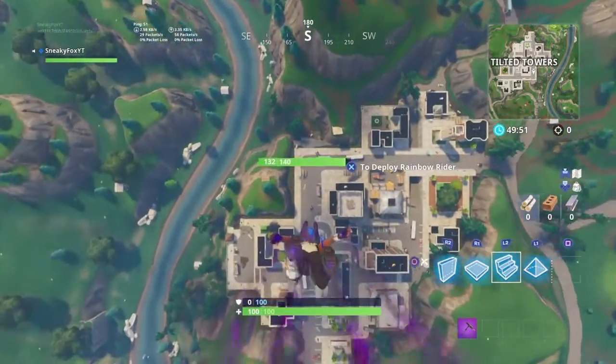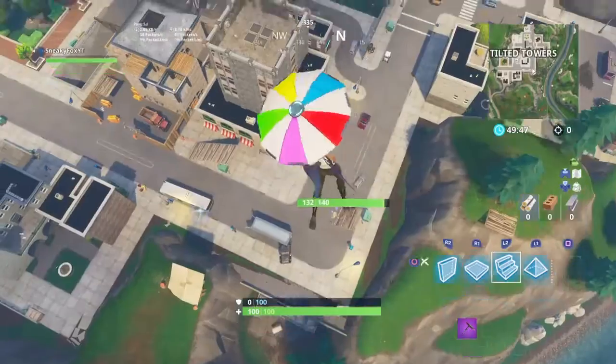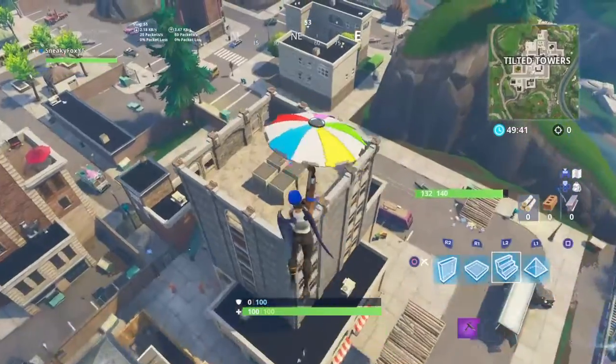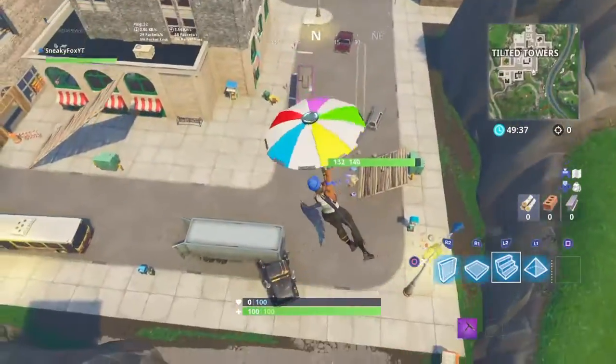I wanna launch myself to the hill again. Would I take fall damage? Or should I just launch myself off a building? I wanna try building the building. Maybe I'll try to get myself from the Trump Tower to the L's, or try that.